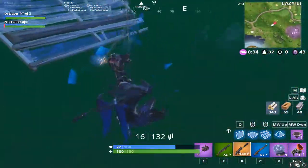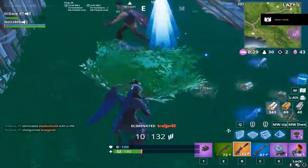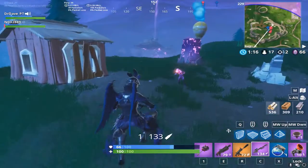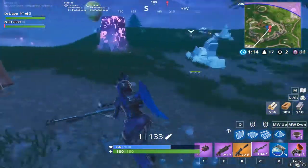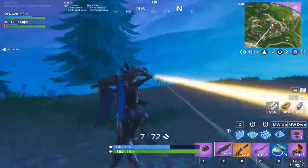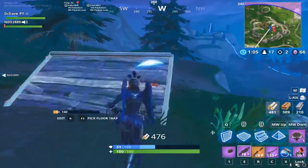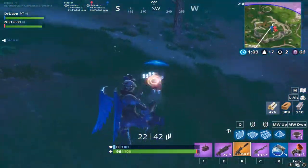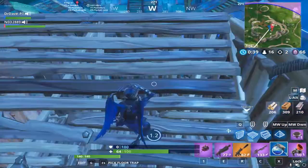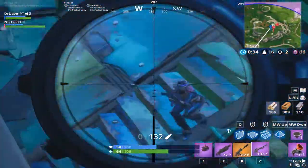If you notice in this gameplay, I drop the first guy because he doesn't really see me coming. The second guy I tried to no-scope but my sniper wasn't actually reloaded yet. Here you'll see all these zombies are chasing me and I'm ignoring them because I know people are nearby, so I try to get a quick scope off, miss it, jump off, and notice this guy isn't very good. I don't waste too much mats but unfortunately I lose my shield here.